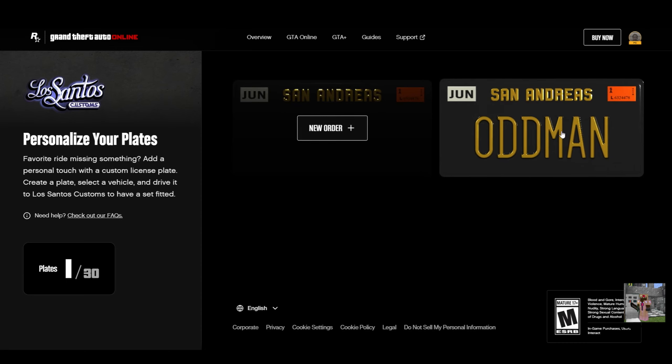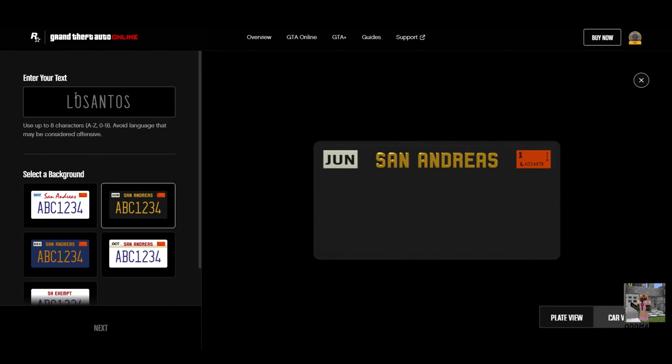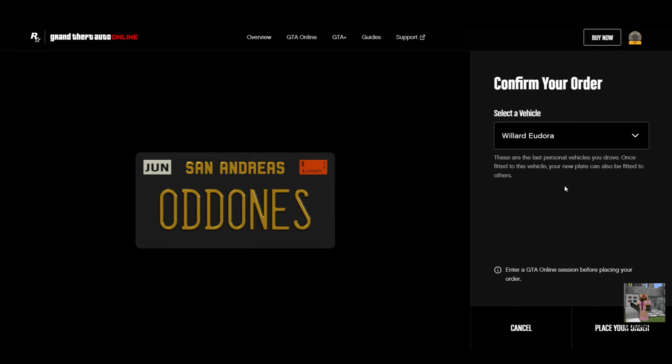You've got a couple of options — I already have an Odd Man plate created, but you can create a new order or place a new order. So let's do that. Add your text — let's call this one 'The Odd Ones' — then select your background. You already know what it is: black and yellow. Once that's done, select next.